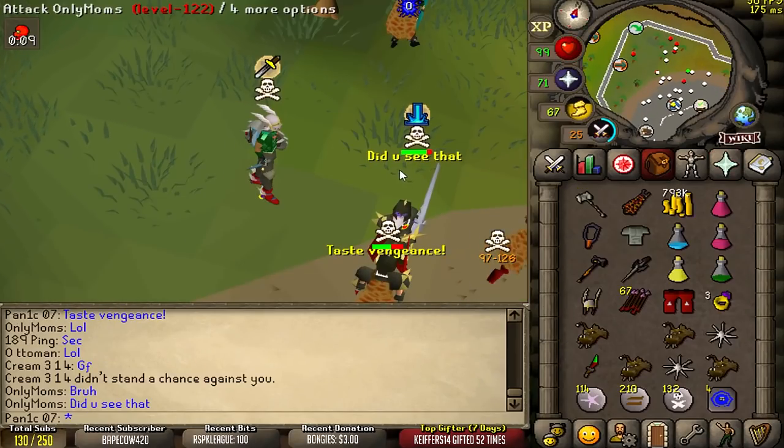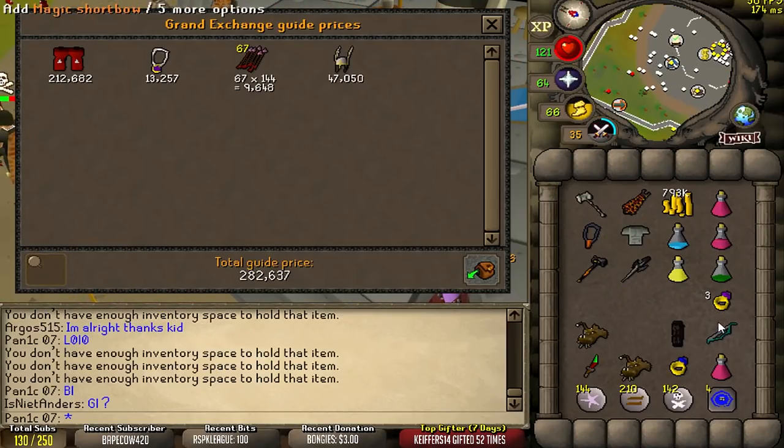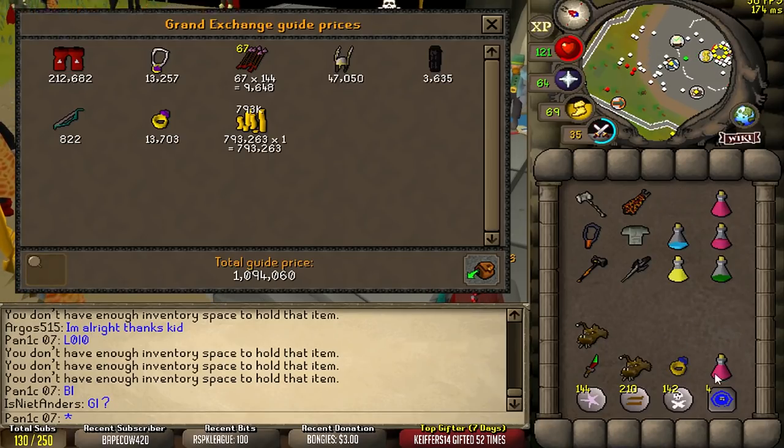Oh my Jesus, did you see that? I don't think you did to be honest. There's a very nice Dragon Dagger combo. I think players forget how much damage the Dragon Dagger can actually do — I can max a 94, which is pretty insane.